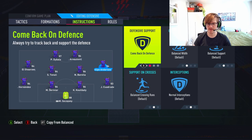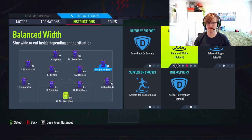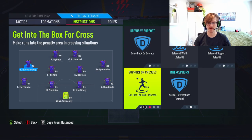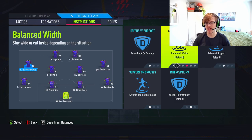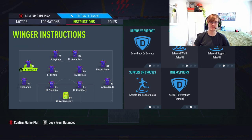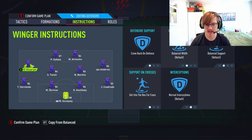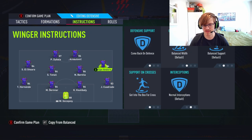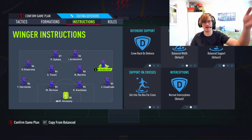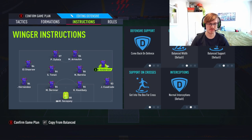Your left mid and your right mid, guys — come back on defense, get into box for cross. I changed that from last time where I had them stay wide and get in behind, because I don't think it's necessary this patch. I don't like through balls as much anymore. So I'd like to play it like this: come back on defense to help us out and track back, and get into box for cross — because I want them to run up there and be at the back post ideally at all times.